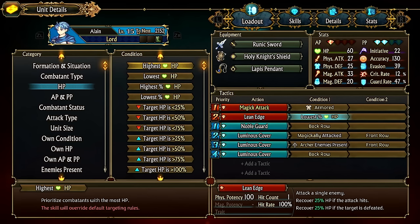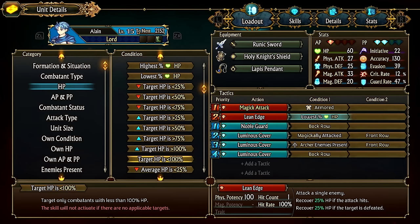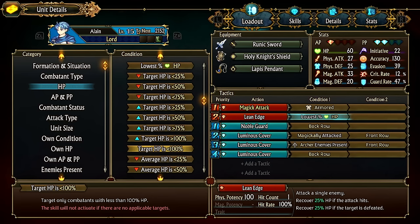HP threshold triggers are useful for healing: targeting units at 70 HP or less is a good condition for Quick Heal on a cleric. Setting it to 'less than 100%' is generally bad — a guard or evasion tank that takes 3 damage will constantly get healed, which is wasteful. 'Lowest percent HP' or 'target HP is less than 75' are the better options for healing abilities.